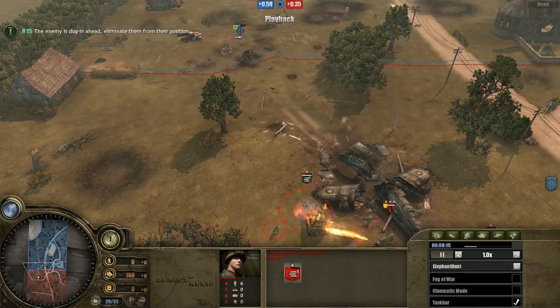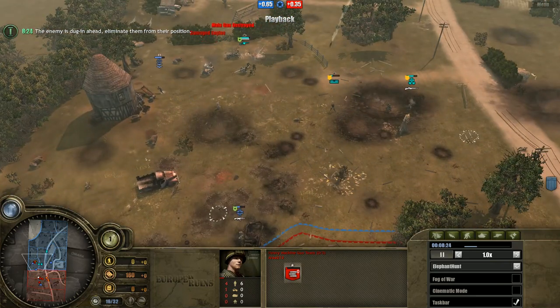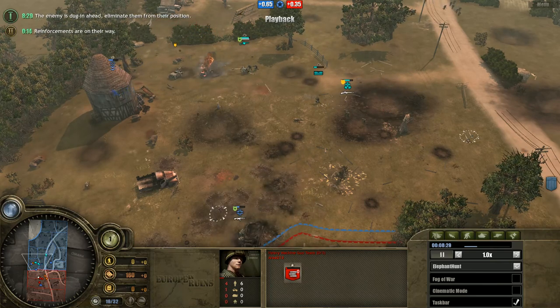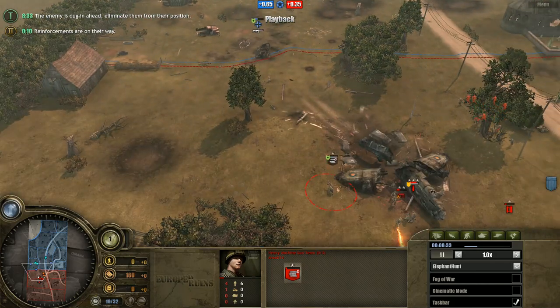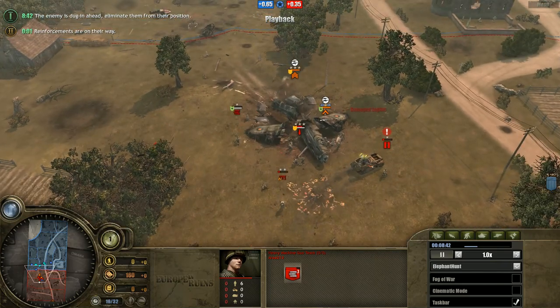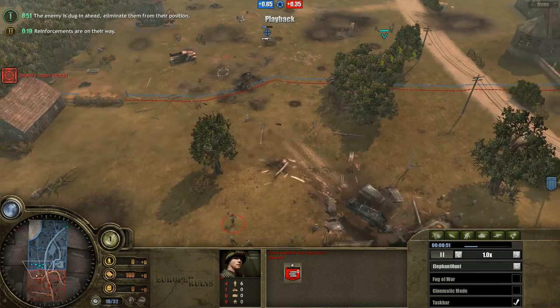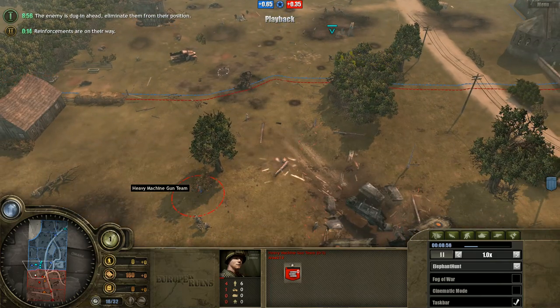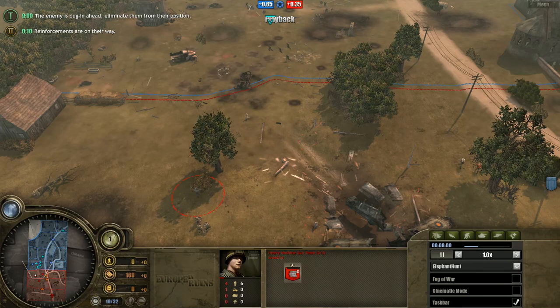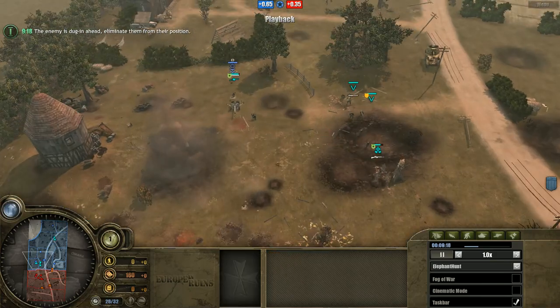The US Infantry company MG essentially becomes an allied MG42 in terms of suppression, but it keeps the inherent allied MG DPS. So it's not unusual to see US MGs rack up 10 kills because they maintain that DPS alongside the suppression. The sniper tries to snipe out the MG and free up the assault grenadiers. A second IHT comes down the road to deal with the MG, running into some riflemen and another MG.